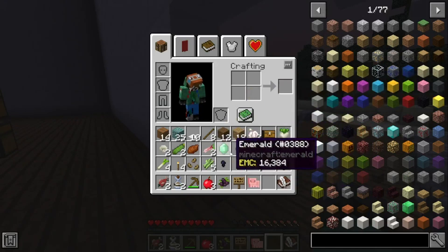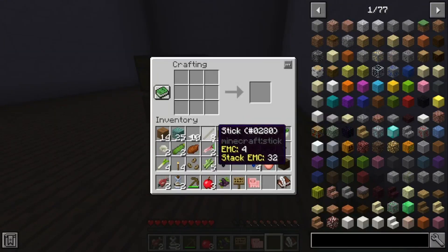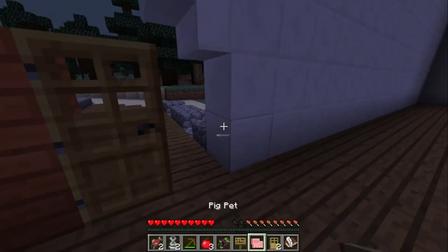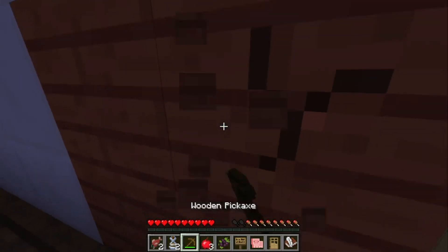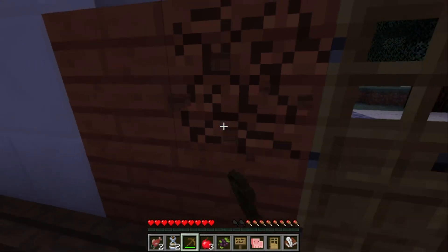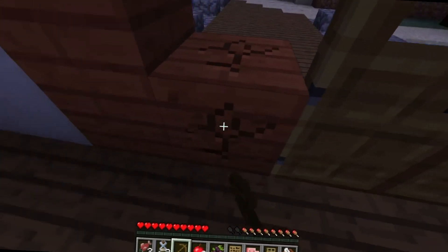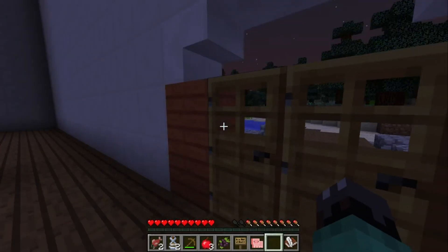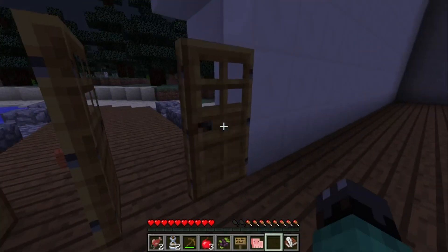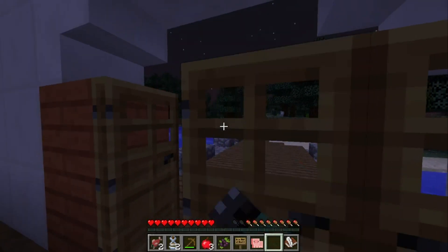Let's get a crafting table — I haven't even got a crafting table. Door, door, door! We're just gonna get this. We're gonna do a door, then another door, and another door, and another door. And the best thing about having three doors is doing this. Wait — the wolf! The wolf is attracted by it.